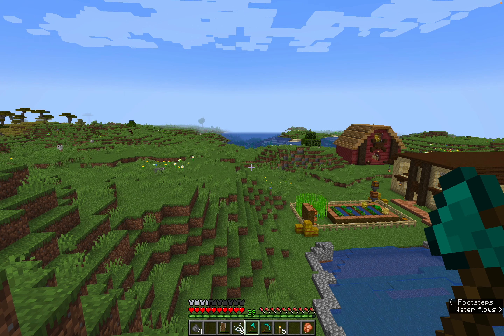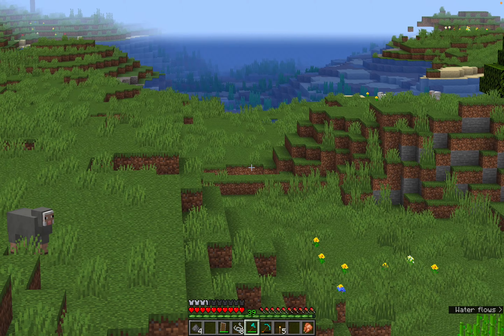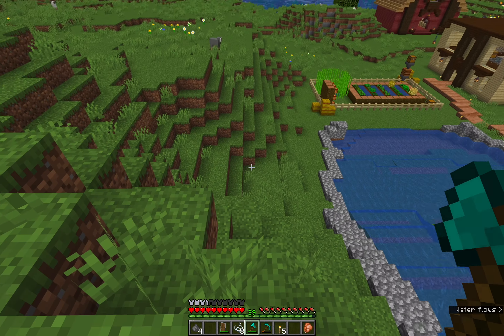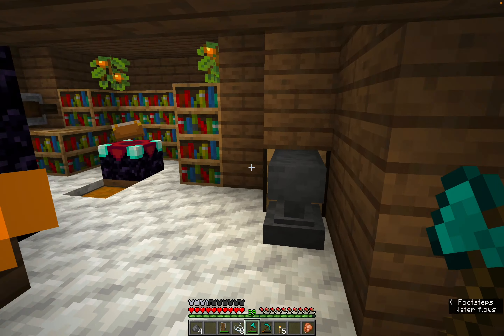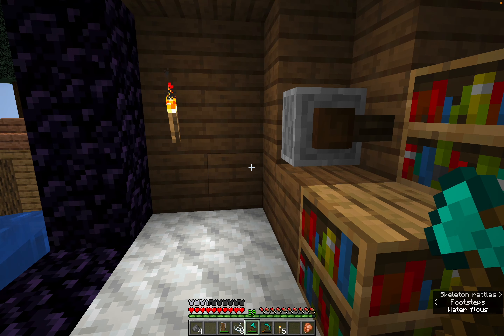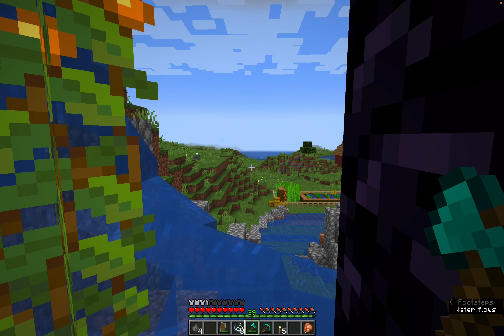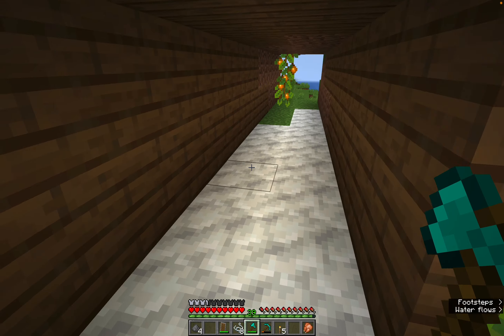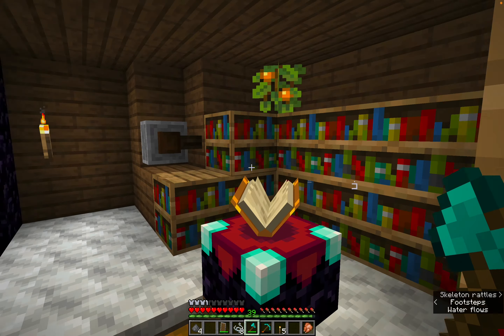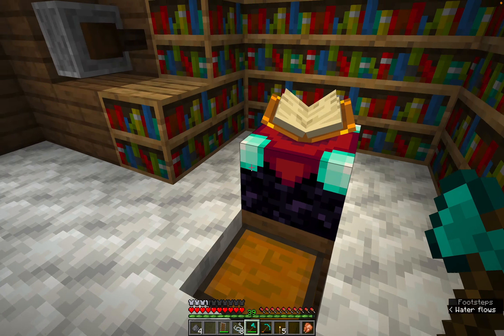Over there there is a little cave right there in that little hole, and it leads straight to a geode — like, not even joking, almost a full, not destroyed at all geode. So I decided to take some calcite and change the floor to calcite, because I love calcite. It's one of my favorite blocks — I like combining it with diorite a little bit, I think that makes it look really cool. But anyway, let's actually go ahead and enchant our pickaxe.